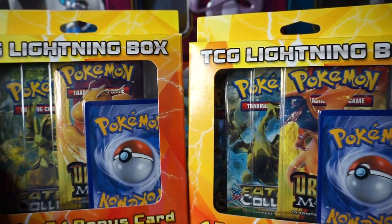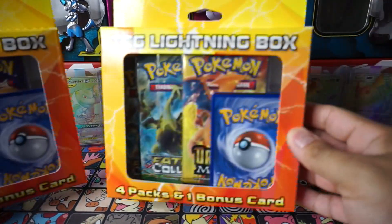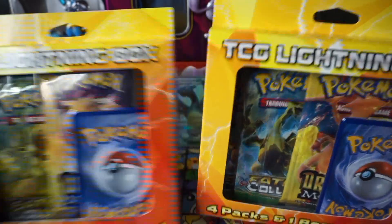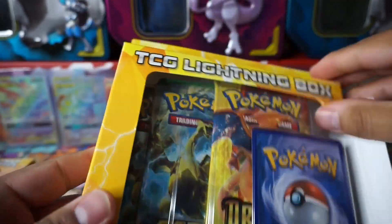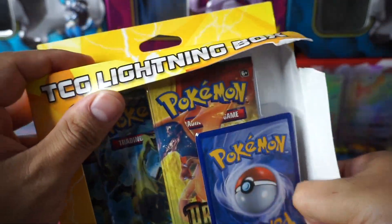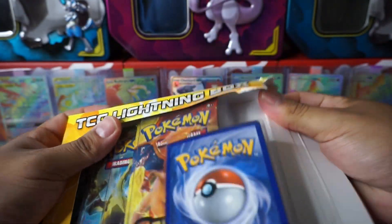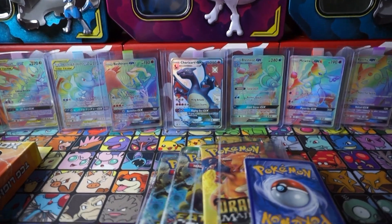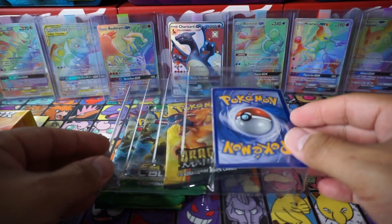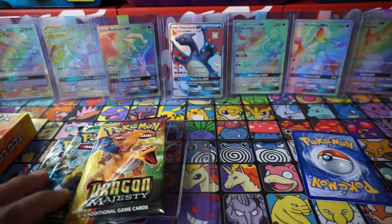Anyway, we have a Dragonite and a Charizard Dragon Majesty pack artwork. Which one do you want, JJ? You'll take Dragonite, so I'll go with Charizard - look at that shiny Charizard on there! I'll go ahead and take Charizard and then we'll switch and JJ will do his. Let's find out what we can get as a mystery card - I already forgot what the fourth pack was. Do you remember? Maybe Roaring Skies? I think it could be Roaring Skies.